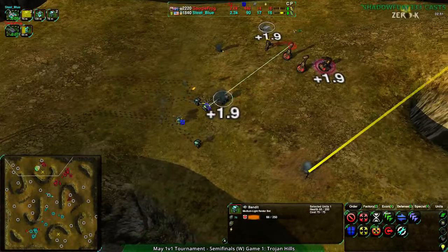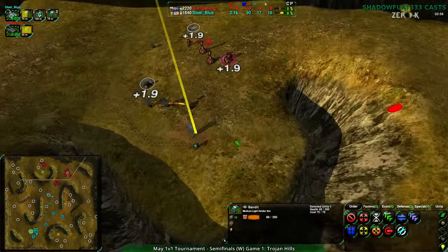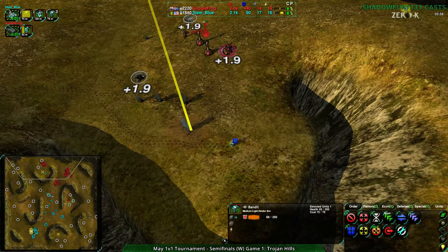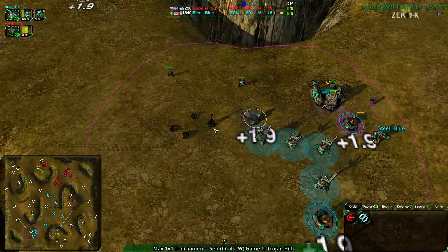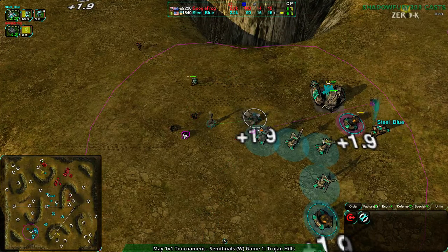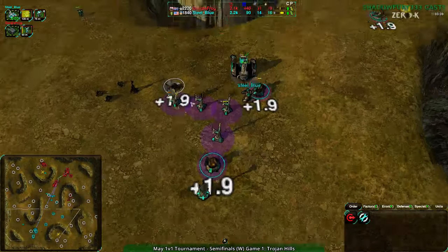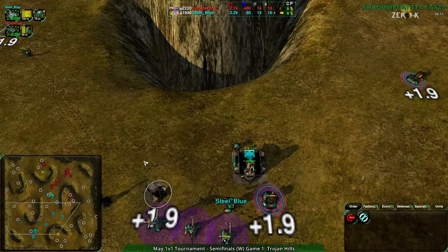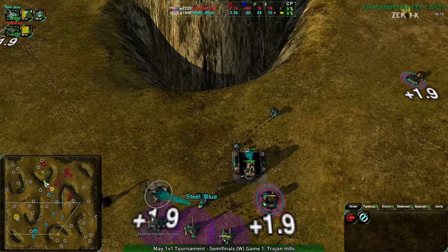There's a way around it, there's enough room to go around - but they're not taking advantage of it, still losing three bandits for no reason. Google Frog able to deal damage and get rid of one of the LLTs at the cost of four glaives, but getting rid of a metal extractor, not getting rid of energy though. So at this point Steel Blue is not really losing, because they can still build up just as well as they could have before.